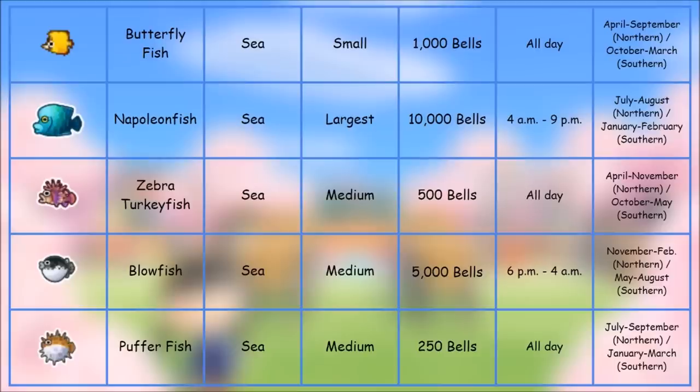These next fish are pretty basic, but let's highlight the Napoleon Fish — caught in the sea, largest shadow, 10,000 bells, 4 AM to 9 PM. Northern hemisphere July and August, southern January and February — a really tiny window. Also the Blowfish — caught in the sea, medium shadow, 5,000 bells, 6 PM to 4 AM. Northern hemisphere November through February.